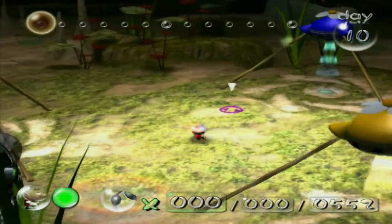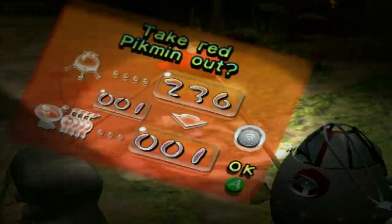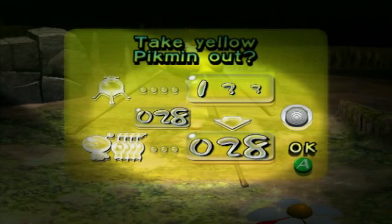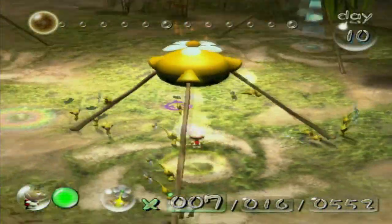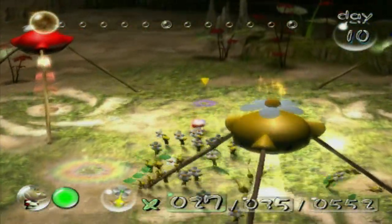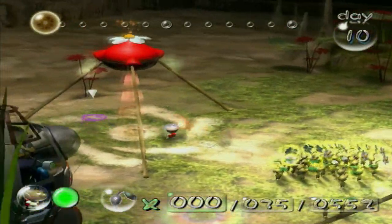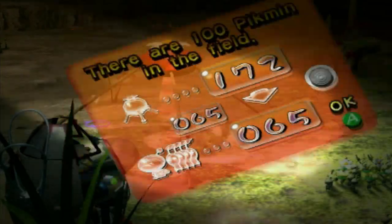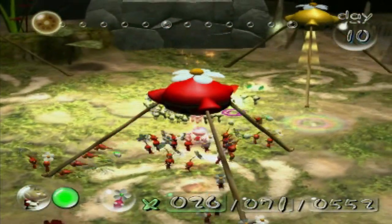Alrighty. Our ship part is already sitting right outside of base camp, so for the time being, we're gonna pull out around 35 yellows. It's a pretty big number for yellow Pikmin, but bear with me — I already have a plan for what to do with them. You guys get out right here, and we'll just dismiss you for the moment. And we'll get the remainder of our Pikmin being 65 reds. This is basically gonna be our group for today.